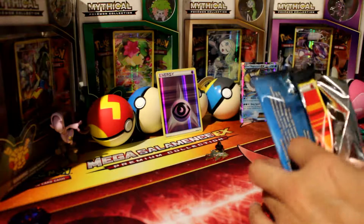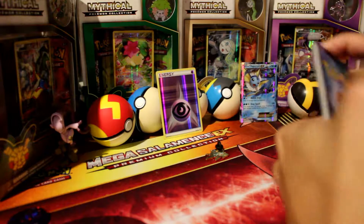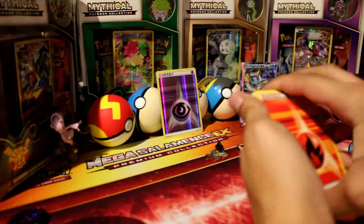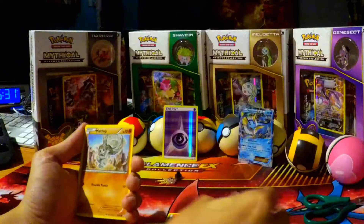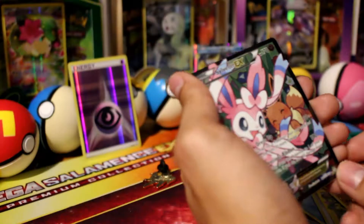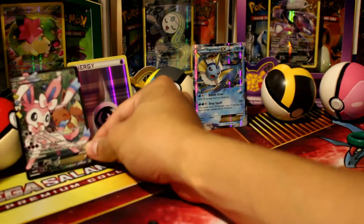Tangela. I already see something shiny behind. Paras. Rhyhorn. Clefairy. Wow — a holo Psychic Energy. Charmander. Charmander. So we have a Charmander here. Metapod. Maintenance. Reverse Dedenne. And the Vaporeon EX.